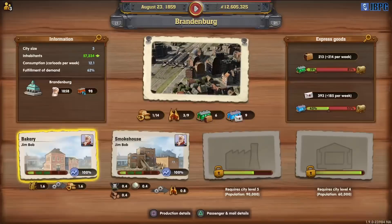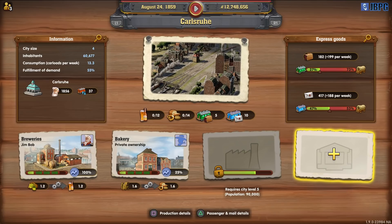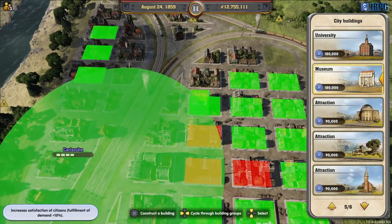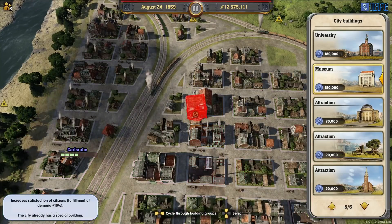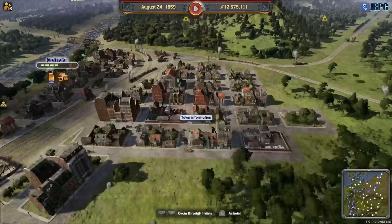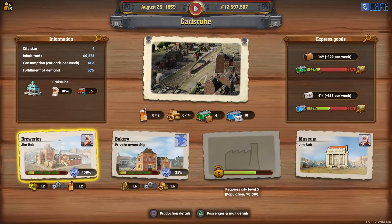So we've got some growth in our cities. This one's almost at 60,000. We've got 60,000 hit now in Karlsruhe, so let's add in a museum. We need to connect — we need to get 10 cities up to 120,000. We've got three so far. So Karlsruhe's done. That should boost their fulfillment of demand back up again — you can see it's already starting to climb.